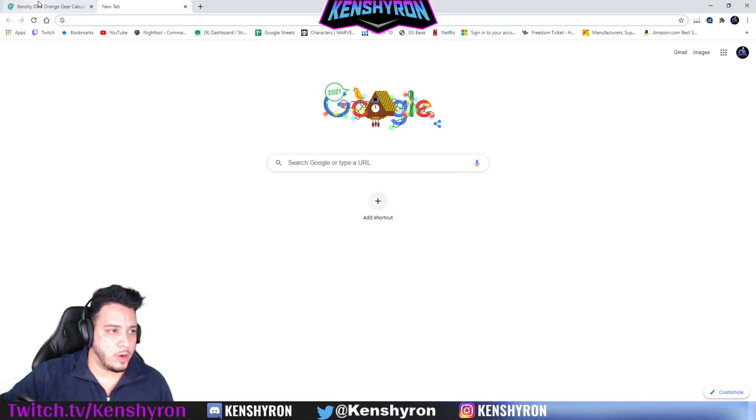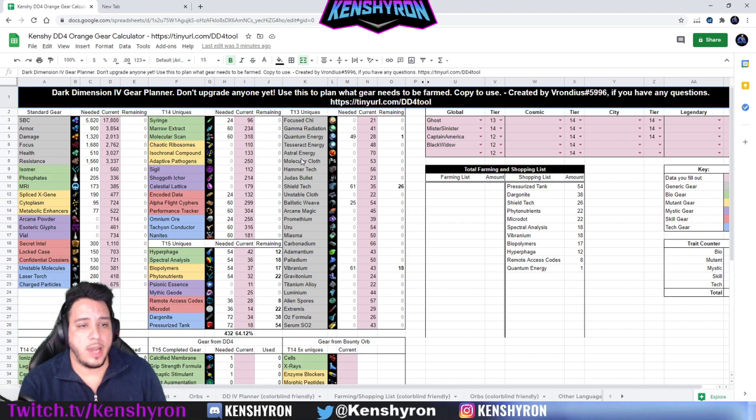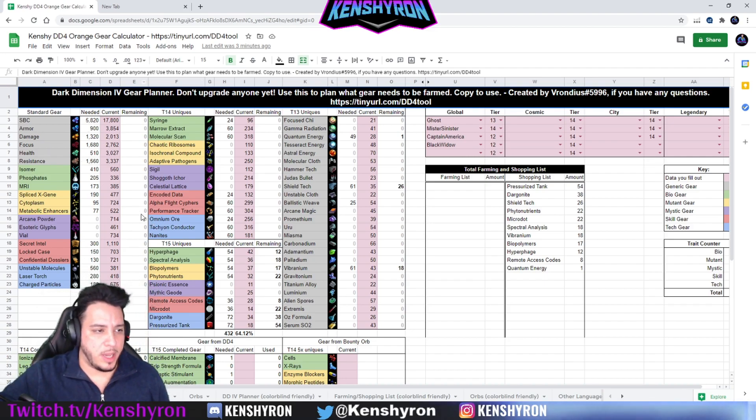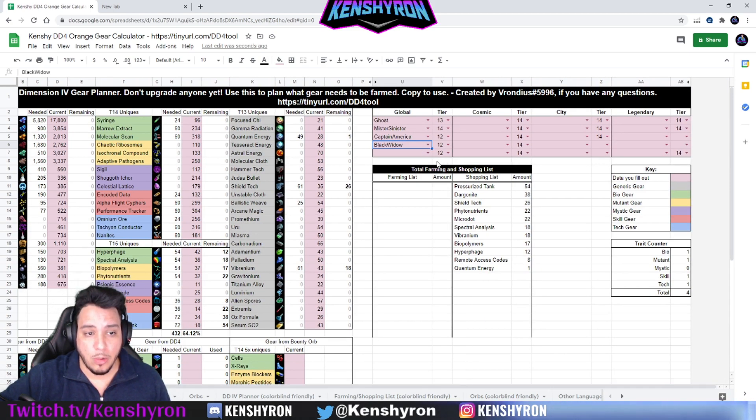In addition, I'm using the orange gear calculator created by Vondriuos - big shoutout to him for creating such an awesome tool. I was able to put in all my gear: standard gear, T14 uniques, T15 uniques, and T13 uniques. Whatever characters you end up wanting to take into global, remember you need at least four, and no legendaries early on. This tool also has a trait counter that shows your distribution - right now I have one Bio, one Mutant, one Skill, and one Tech, which means my Gear 15 won't be competing too much.